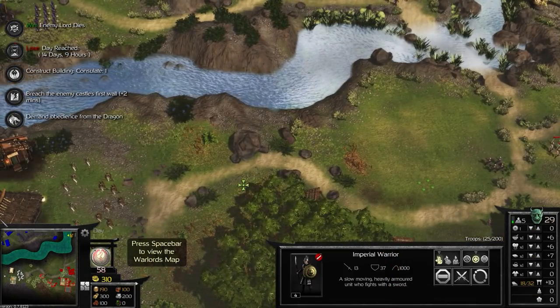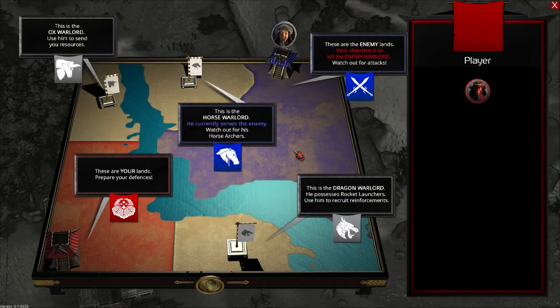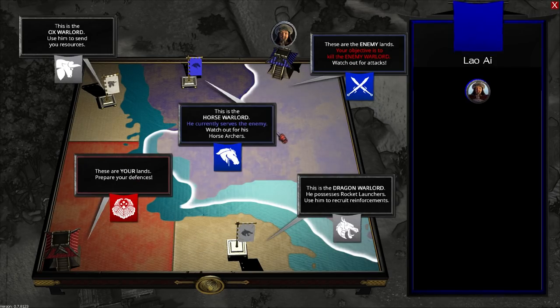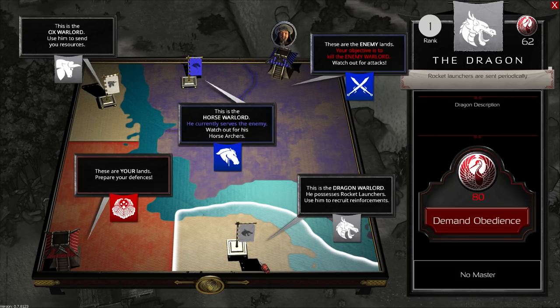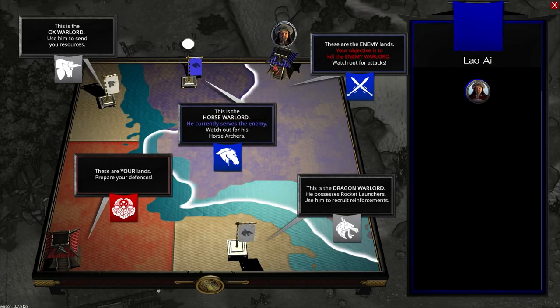As you know, it's in the title. Pressing spacebar brings up the Warlord system. Lands in red are our lands — ones we currently control. Lands in beige are neutral lands. Lands in blue are the enemy lands, which we can take over. Up here we have the Ox Warlord who will send us resources. Down here we have the Dragon Warlord who will send us siege forces. Over here, the Horse Warlord who will use horse archers and increase our diplomacy point output. And then Lao Ai over here, who we have to conquer.